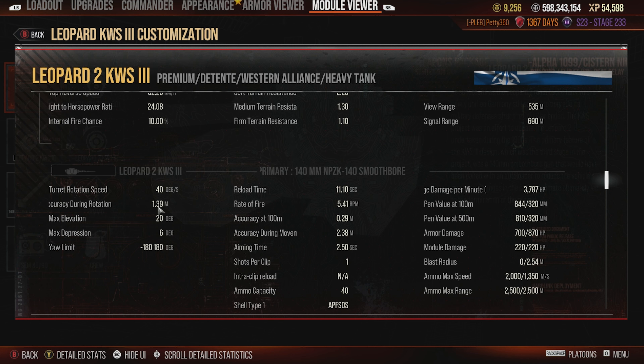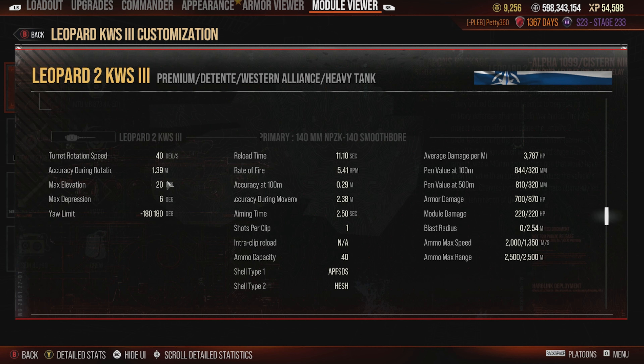You've got 1.39 accuracy during rotation, which isn't the best — you'll want to help that with the gun stabilizer and crew skills if you can. You've got 20 degrees of elevation and 6 degrees of gun depression. Like I said, the 6 degrees of gun depression is a little bit limiting — a lot of other tanks get 8, 9, or 10 degrees and are far more flexible on the ridge line than you are with 6.